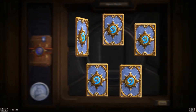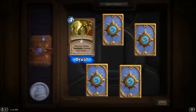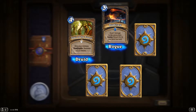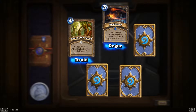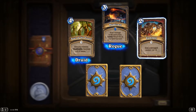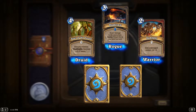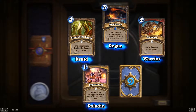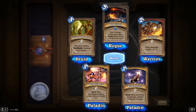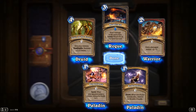Skadoosh! All right, what we got here? Soul of the Forest — give your minions deathrattle: summon a 2/2 Treant. Okay, very cool. Head Crack — deal two damage to the enemy hero; combo: return this to your hand next turn. Rampage — give a damaged minion +3/+3. Repentance — secret: when your opponent plays a minion, reduce its health to one. And Redemption — when one of your minions dies, return it to life with one health. Very cool.